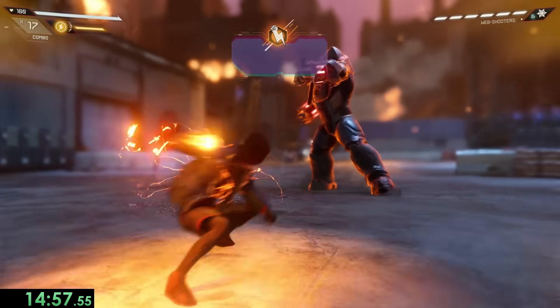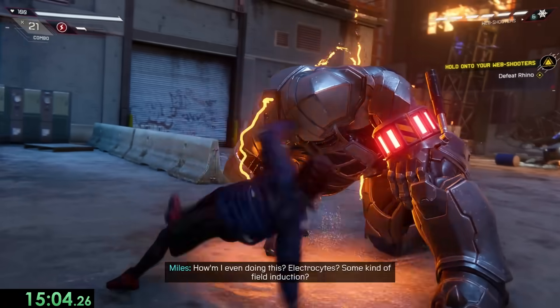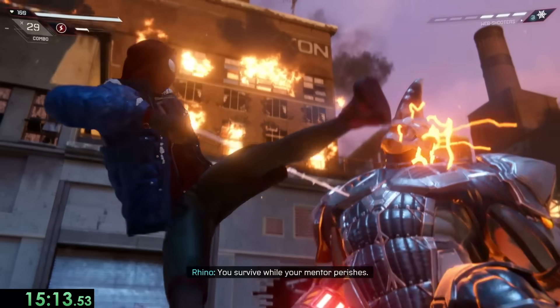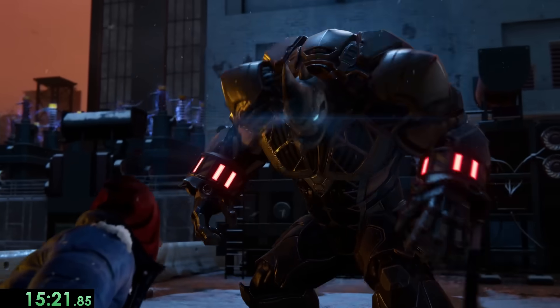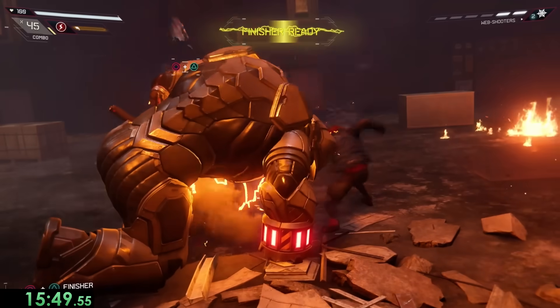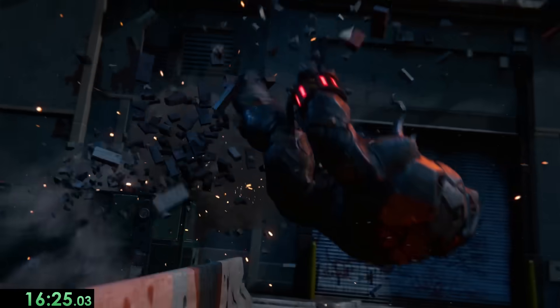The Rhino fight is pretty funny because it's really easy. Phase 1, we do a Venom Punch, combo a few hits to get some damage in, and start spraying Rhino with our Web Blasts. The Web Blasts don't actually do any damage, but they do fill up our Venometer faster, allowing us to do the same strategy until we get into the next cutscene. The rest of the fight is also pretty much the exact same thing — sometimes we'll also dodge since that raises our Venometer as well. Pretty routine fight, and that's the first boss done.